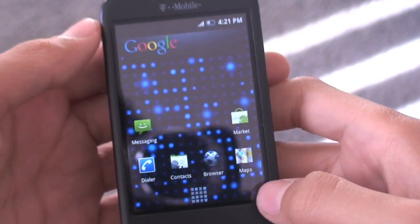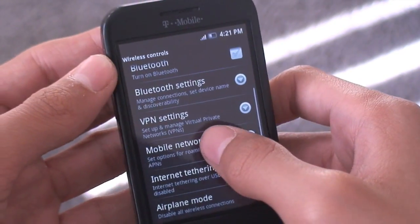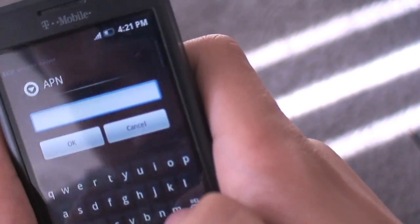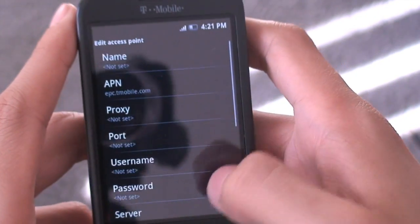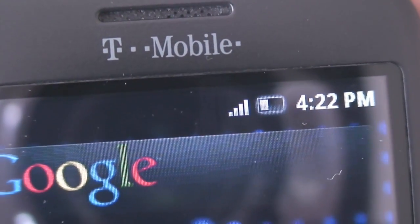When it's done, hit reboot system now and let your phone boot up and sign in with your Google account. When your phone boots up you will have Super CSDI running, but you will not have data — you'll have signal but no data. Go into settings, wireless controls, mobile networks, then hit access point names. Tap menu, hit new APN, tap APN and type in epc.tmobile.com, then hit OK. Hit home and you'll see a little 3G logo flicker. Wait for it to come back and you will officially be running Super CSDI version 4 perfectly on your phone.